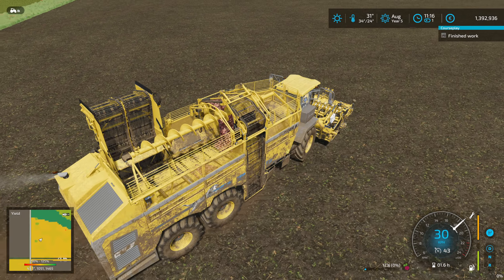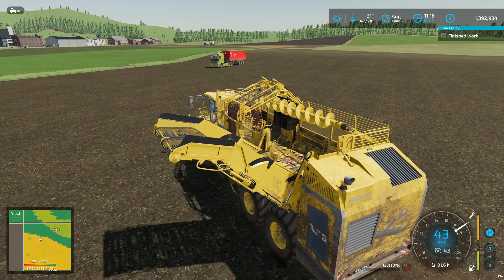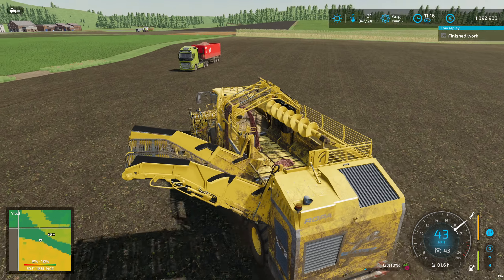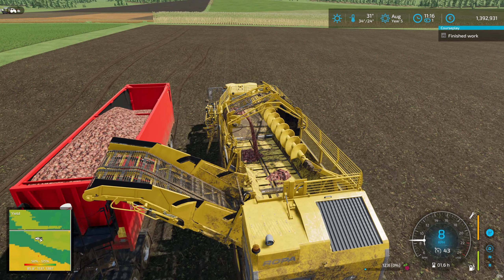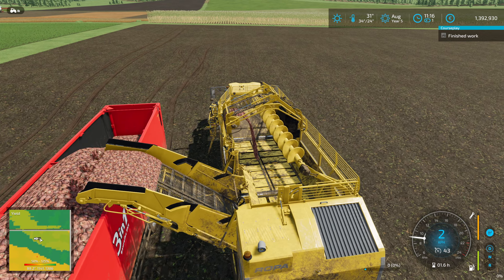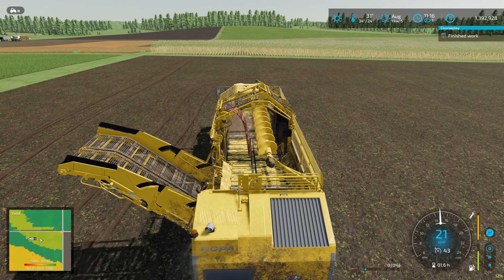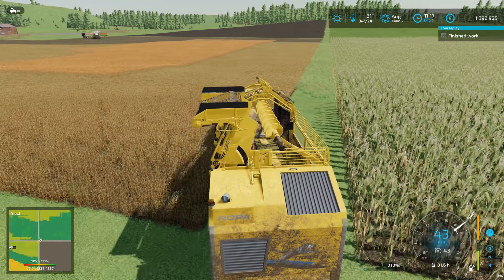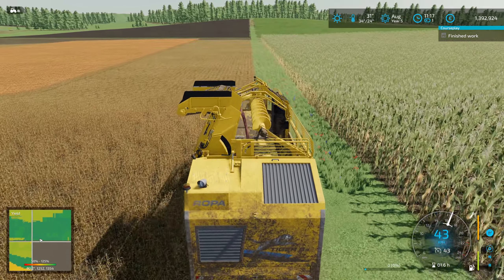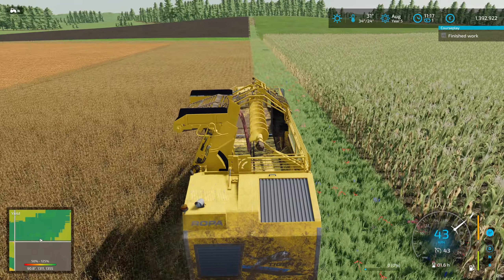We need to go here and then put you to work on the field. I think it's over there - not even sure which one it is, but we'll see. Only 123 liters, that's not much. The potatoes had 750 liters left. Is that last field empty over there? Almost looks like it - no, it's not empty then.